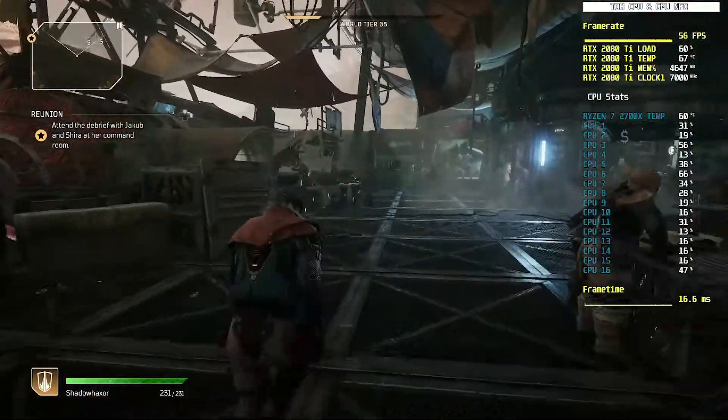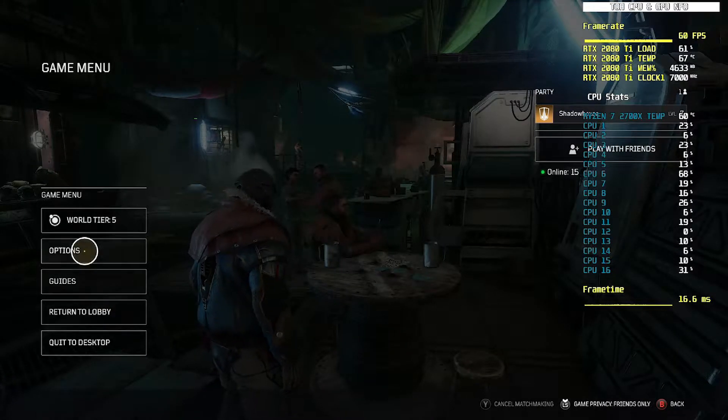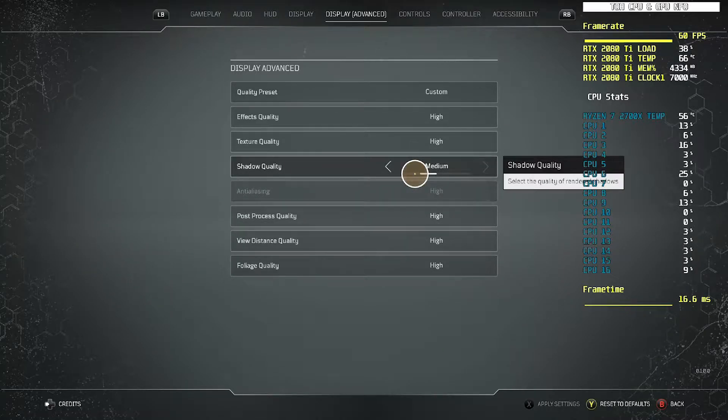Let me show you what I'm doing here. We'll go to Options, then Display. You can see I'm running everything pretty much on High, with the exception of Shadows. Shadows tend to bog you down — they take a lot of CPU and GPU resources — so I have it on Medium. There's not a big difference between Medium and High visually, and while you're playing the game you're not really looking at the shadows. If you really don't care about shadows, you can turn that off for a little more performance boost.